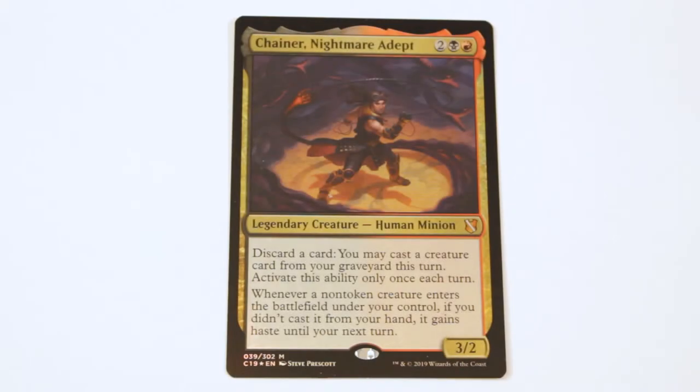Hello and welcome to another edition of Commander MTG. This week we are doing Chainer Nightmare Adept. He is a human minion for two red black and he's a 3/2. This is a commander that offers us a really great option for a reanimator style in red black.